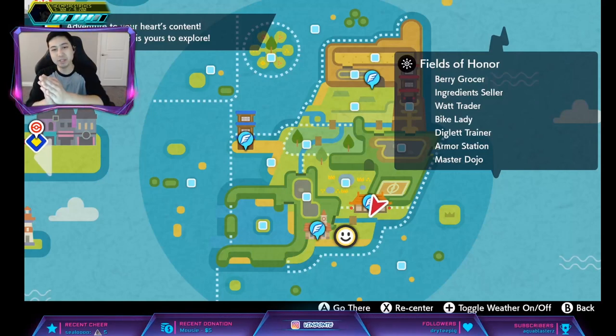Hey, Vysanta here and we're back! We're gonna look up hidden ability Tangrowth. So hidden ability Tangrowth.